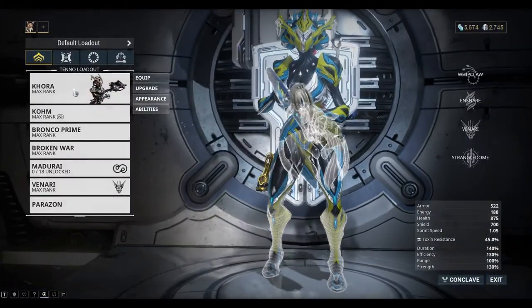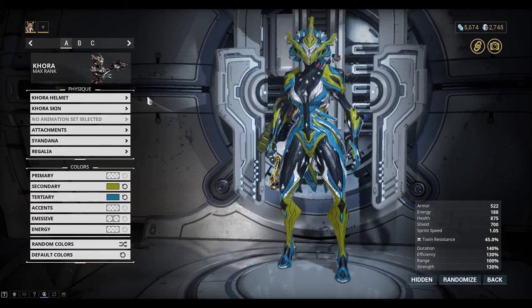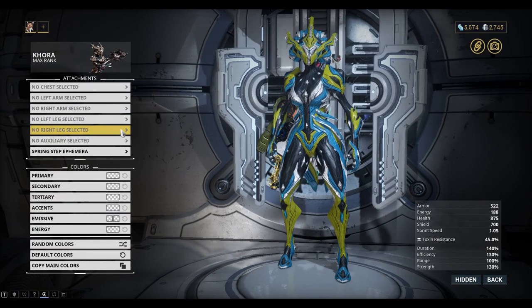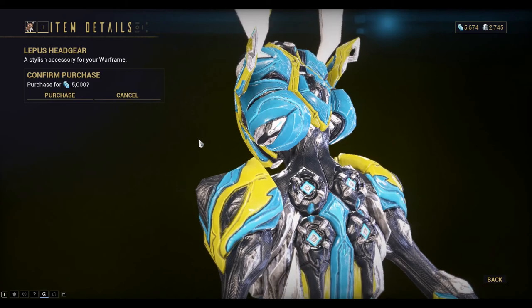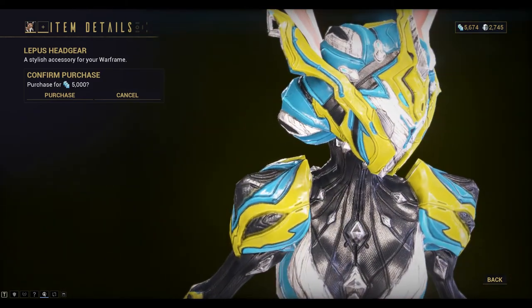The other thing is the bunny ears. So go to your appearance again, click on attachments, go to the auxiliary, and then click on Leper's headgear — 5,000 credits. So you can buy those.